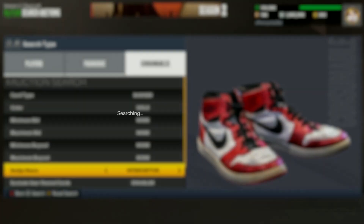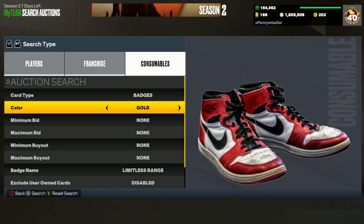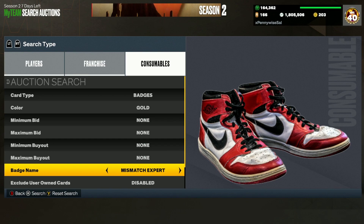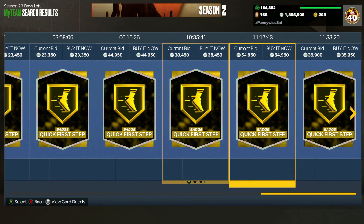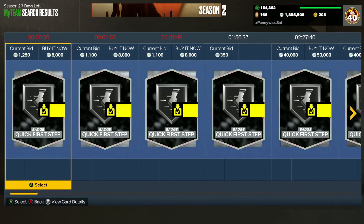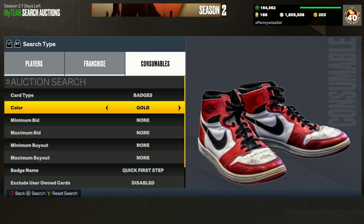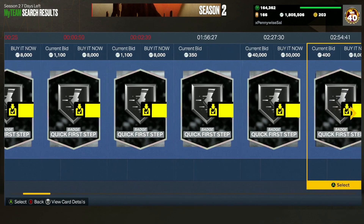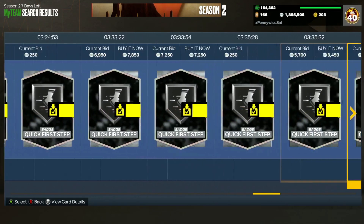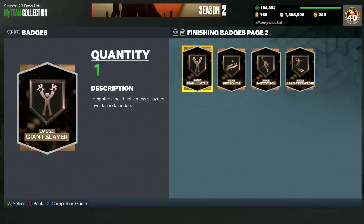Go through and see what badges are going for the most. Limitless Range can have a lot of value; Hands for Days usually has a good amount as well. Quick First Step is the badge that always goes for the most — 20,000 MT for a gold Quick First Step. Even the silver one can get you like 5,000 MT. I don't have gold Quick First Step unfortunately, but I do have the silver one. I can sell silver Quick First Step for about 5,000 MT — super easy. You can see right away how much MT you're able to make in just about five minutes of going through your badges.